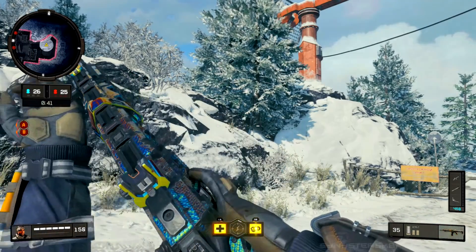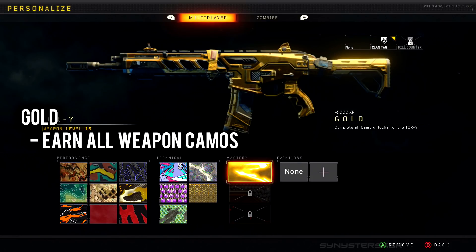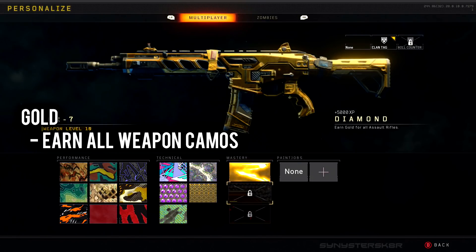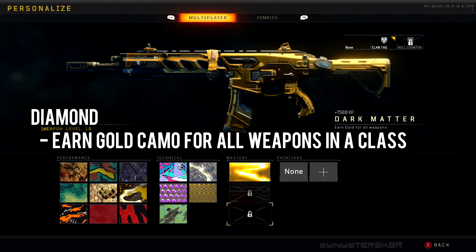The last category for multiplayer camos is the mastery camos. For Gold you have to earn all camos for a weapon — all performance and technical camos. For Diamond camo you have to earn all camos for an entire weapon class, so for Diamond on assault rifles you need Gold on each of the five assault rifles.